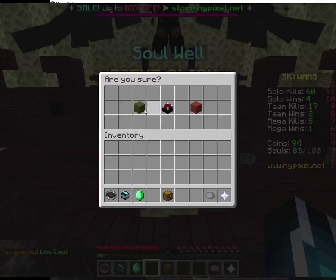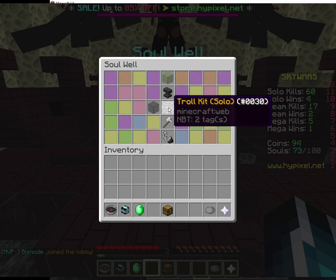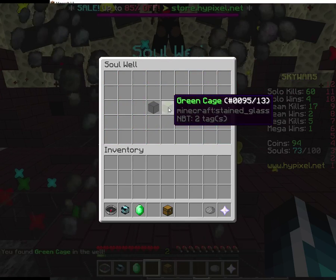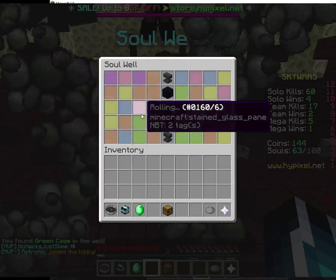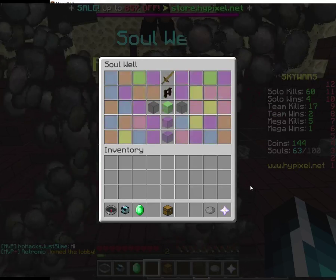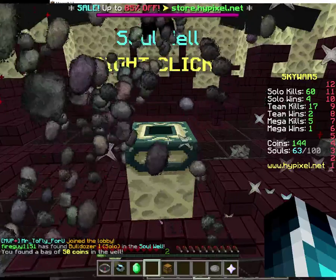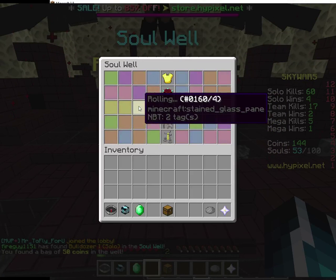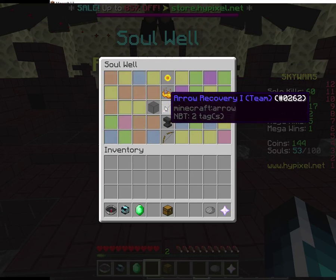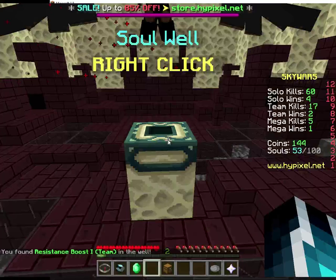Alright, second cage, second soul - let's go. Green cage, that's basically what we just got. Oh well, let's go for another one. I'd prefer sunflowers but oh well. I want that slime cage, that looks really cool. Or arrows. I want the snipe kit. Resistant - that's team, I don't play team.